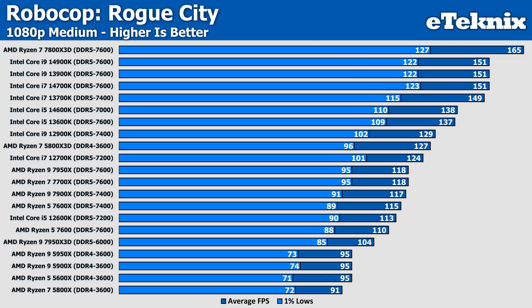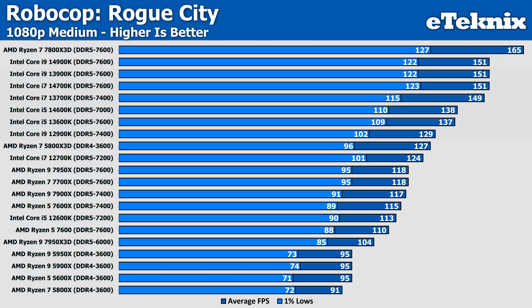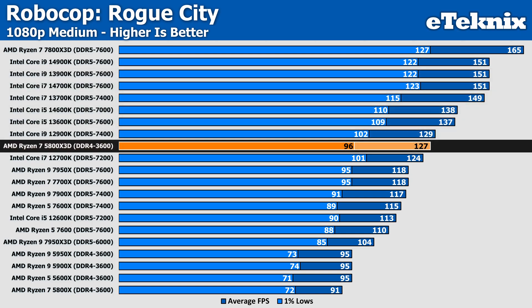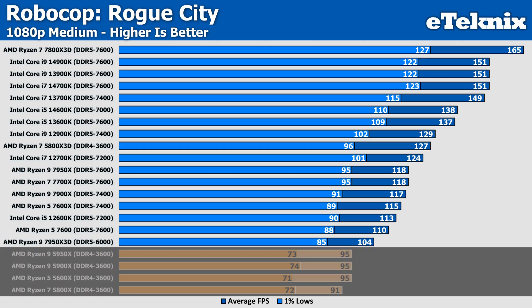Moving up in quality preset to Medium at 1080p, we now see the 7800X 3D coming in a little stronger than the Intel Core i9-14900K, with a healthy margin of around 9%. Beyond this, Intel still manages to hold the majority of the top spots, with only the 5800X 3D breaking things up at 127 FPS. Moving further down, the Zen 4 lineup sits just under the middle of our results with some respectable scores, as the 5000 series Ryzen processors tail off towards the bottom — though still within completely playable frame rates.